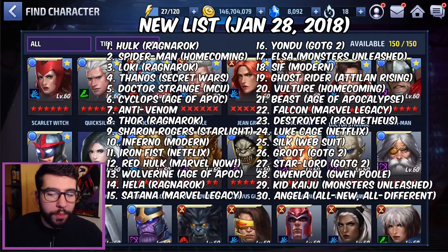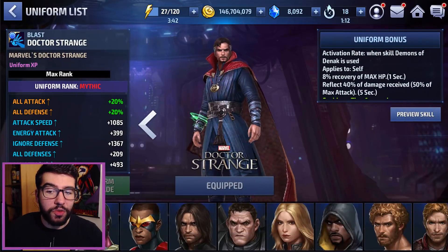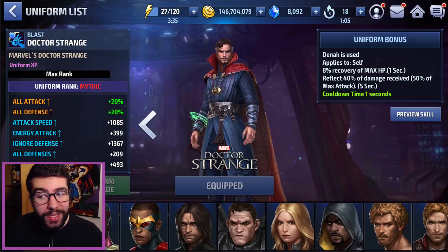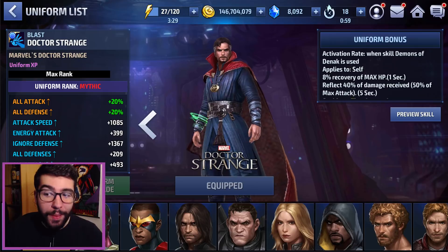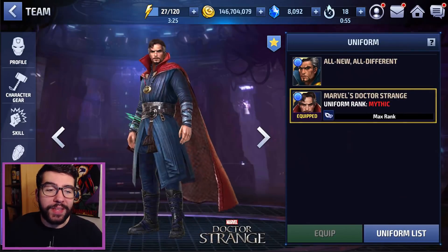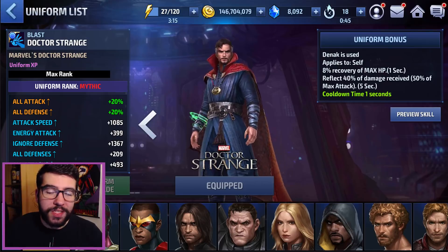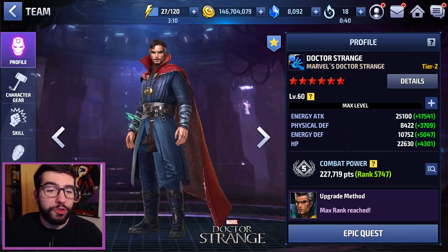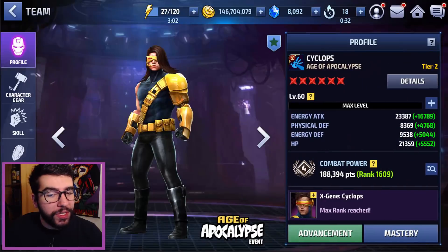Number five is a little bit controversial — Dr. Strange. A lot of people forget the bonuses his uniform gives him: a health recovery plus a reflect, which is offense and defense rolled into one. That's a five-second reflect with a one-second cooldown, so he can basically have 40% reflect up all the time, which is a pretty big deal. It also gives him 20% all attack and all defense — the all defense really helps out with his low defense and fragile base. And it's only a 750 uniform despite all these good effects, so you don't have to pay extra.